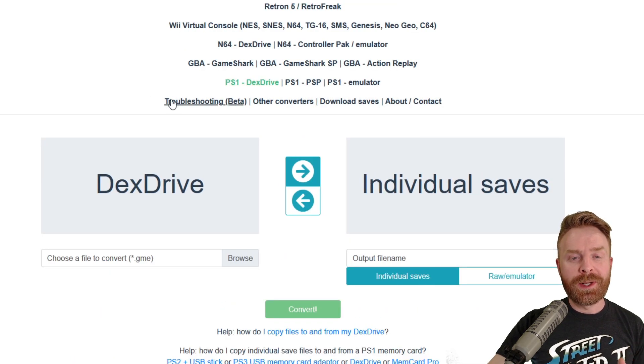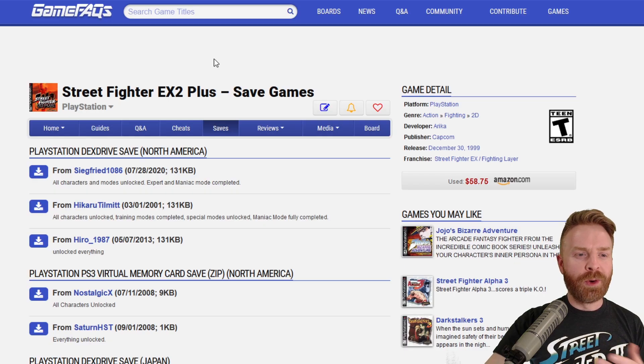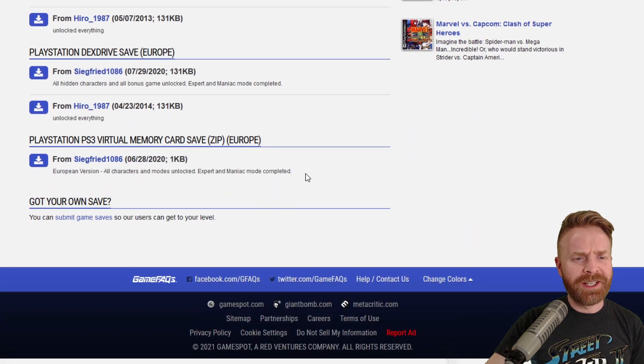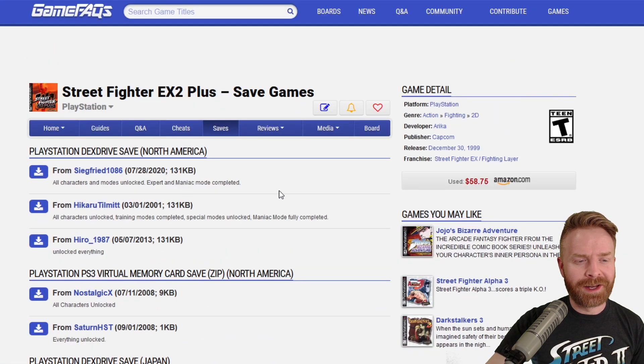In this video, I'm going to convert a PS1 DexDrive file just to show you how this process works. I don't have a DexDrive file, so I will have to download one off GameFAQs. The game I'm downloading the save files for is Street Fighter EX2+. If you take a look here, there are a ton of different save files, and I'm looking for the PlayStation DexDrive save file from North America, considering the version of the game I'm using is from USA.